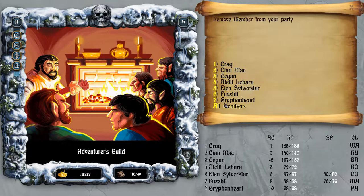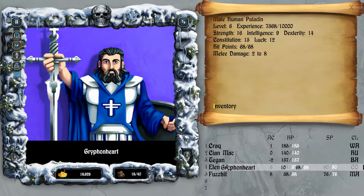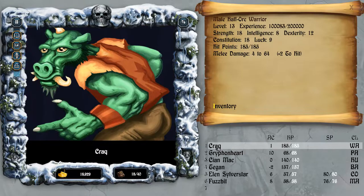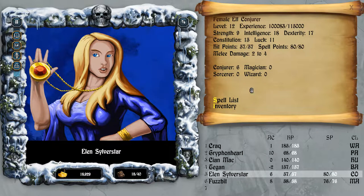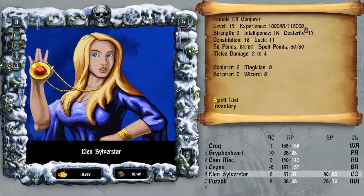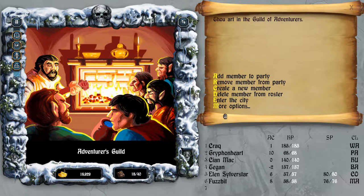I'm going to remove Elin from the party and let's bring Gryphonheart up - he's going to take the second spot, although he's still only level six. Hopefully we can level him up pretty quickly. Krag is level 13. Fuzzbit and Elin still need 15,000 experience to level up to level 13 - they will get their final spells for the Conjurer and Magician classes. Otherwise I think we are good to go.